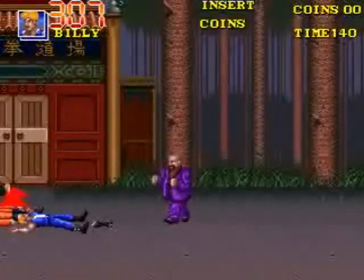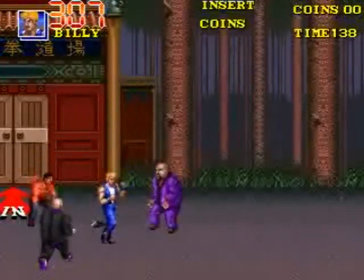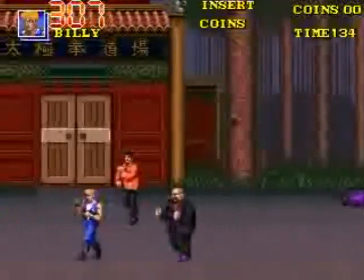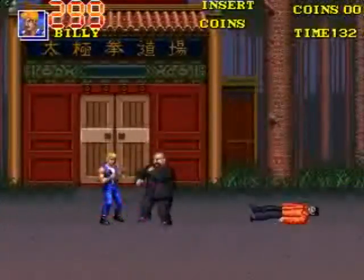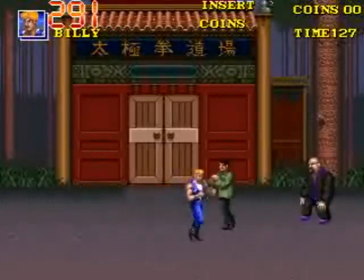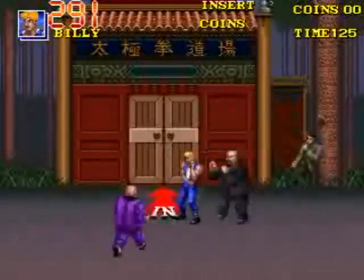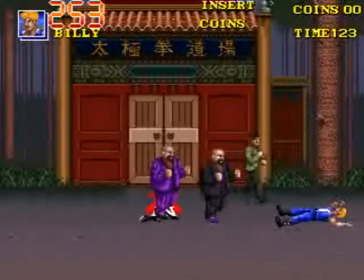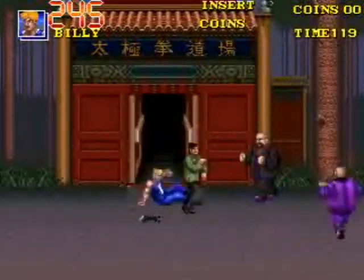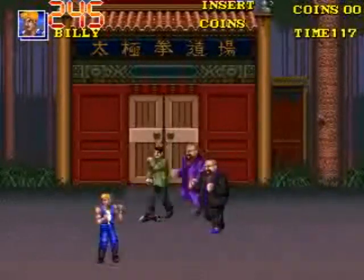I would much more recommend you use the hurricane kick. And the enemies can knock the nunchakos out of your hands. In the Japanese version, like I said, there are no shops, but you might be able to pick up weapons from dropped enemies, or they might be laying on the ground at certain points.